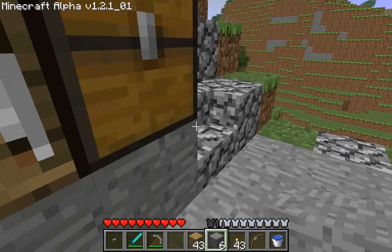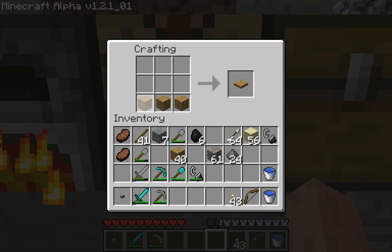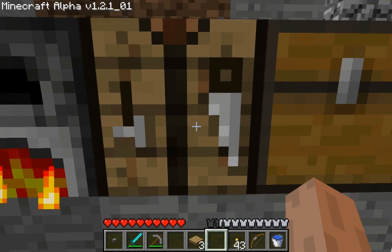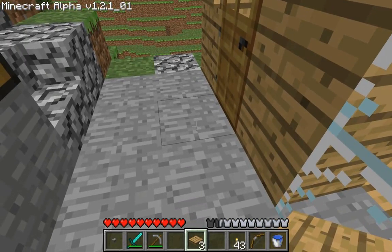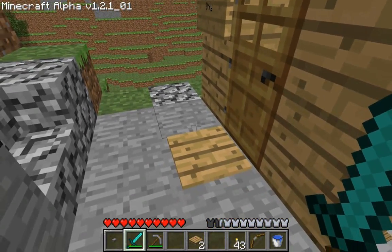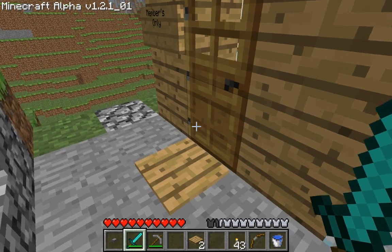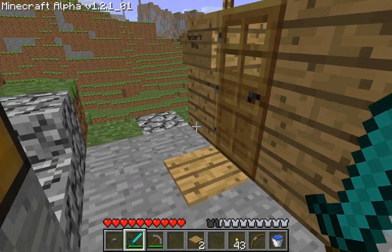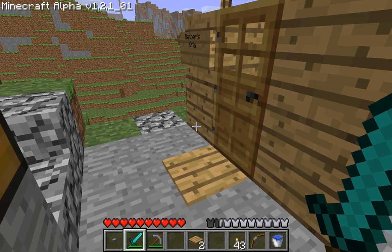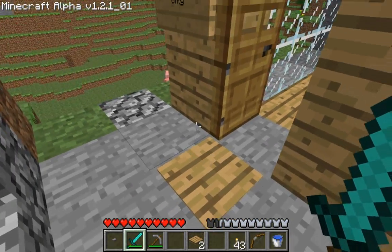Let's make a pressure plate. Buttons are cool, but not as cool as pressure plates. Let's do a wooden pressure plate first. Take some planks and do three in a row like that. A pressure plate is also an interactive switch, which means it provides power when you activate it — it's an input device. When you step on the pressure plate, it opens an adjacent door. You can also use these to toggle redstone torches, open and close doors, switch minecart tracks, and power or ignite TNT. You step on it and it gets depressed. Step off, it pops back up, and the door closes.